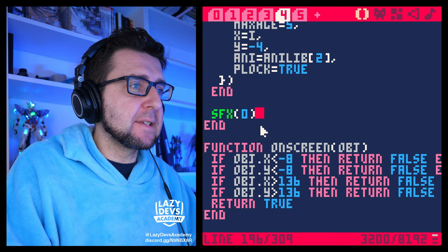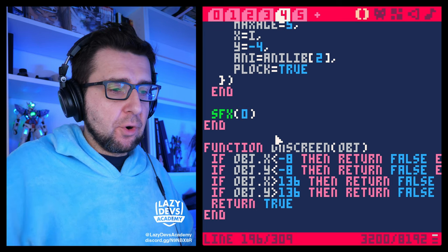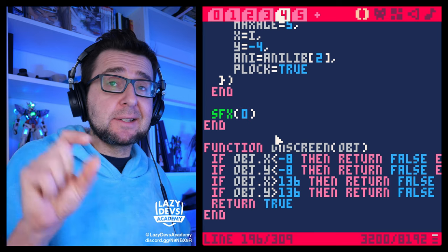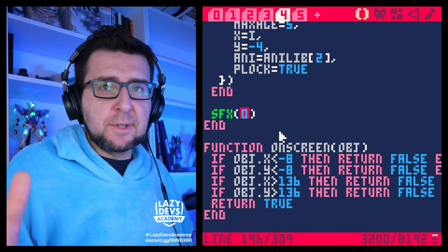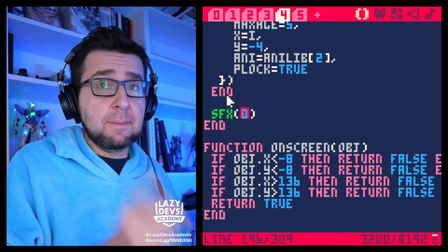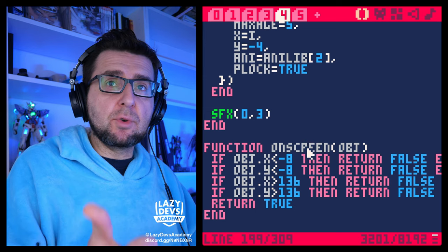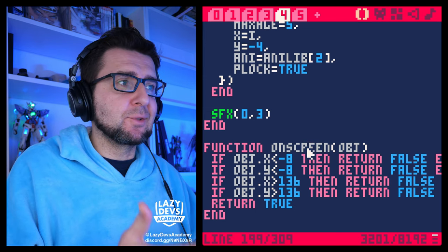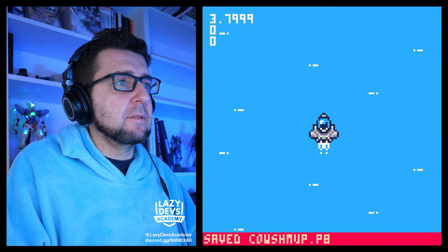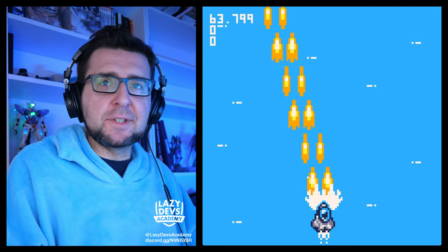There is one problem I want to fix with the sound effects. The way sound effects work in PICO-8: if multiple sound effects are playing at the same time, PICO-8 will pick a channel that is currently not playing anything — which would usually be channel four. But especially for the shooting, I want us to commit to channel number four. So we put a 3 at the end of the sfx call — zero, one, two, three — so channel number 3 is channel four (zero-indexed).